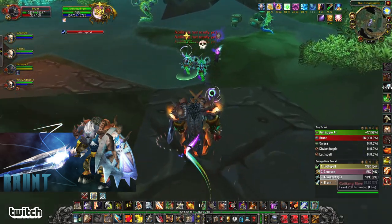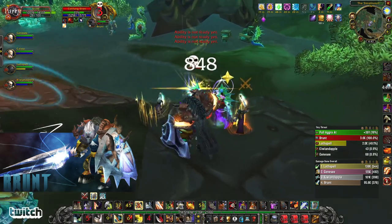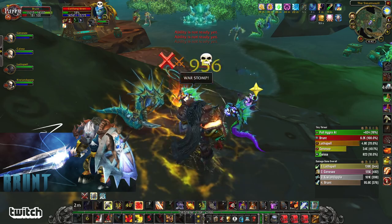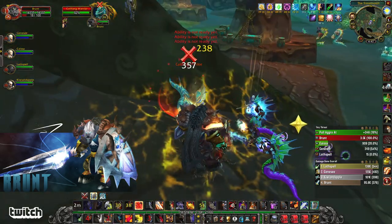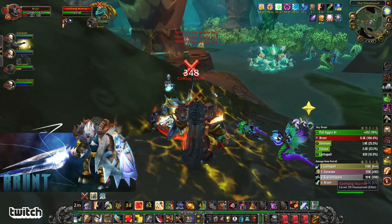We're going to use an ancient technique here called 'way the hell back.' I'm going to pull this way over here — Devastate a couple times, I should have it. I'm going to interrupt this one, taunt it, bring it back. Those water elementals are going to be back soon. Concussion Blow this guy — take some pressure off my healer.